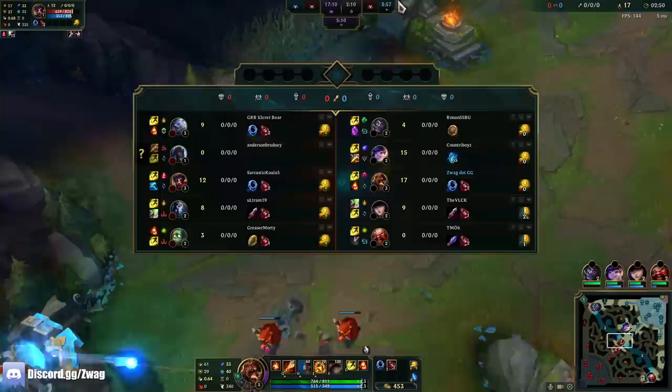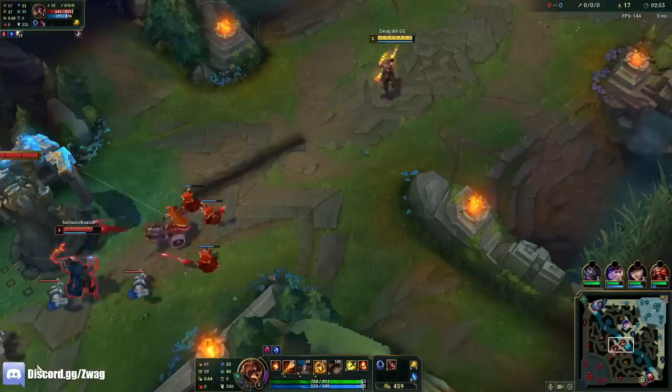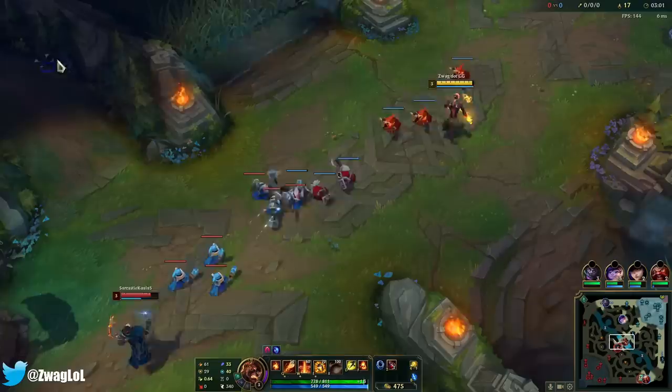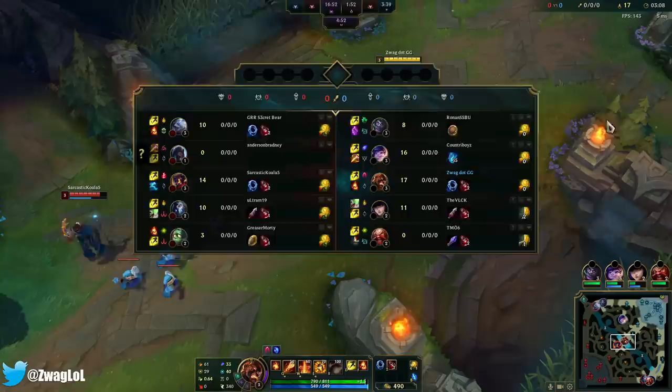Deer has Hail Blades — he might be doing that Lethality Udyr build, which is really scary. He can one-shot me. Yeah, I'm pushing pretty hard; I might get ganked first since it's either me or Bot, because Mundo's under turret. So maybe I'll let him come out this wave just so I don't die so early.